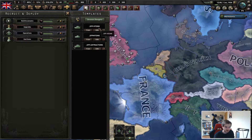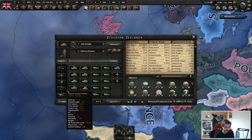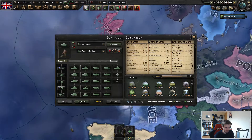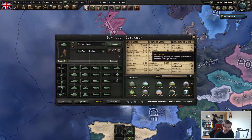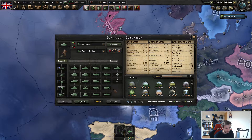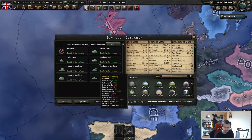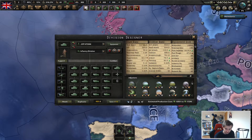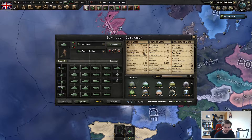First of all, we're going to look at heavies with superior firepower. Much like the infantry template with superior firepower, you want to maximise your support companies. I typically like rocket artillery and artillery to get as high a soft attack as possible, and then also the anti-air. I don't bother with the AT company — it's absolutely pointless. Your heavy tank template, you want to aim for over 30 org, but not too much over with superior firepower. So 35.9 is about right.